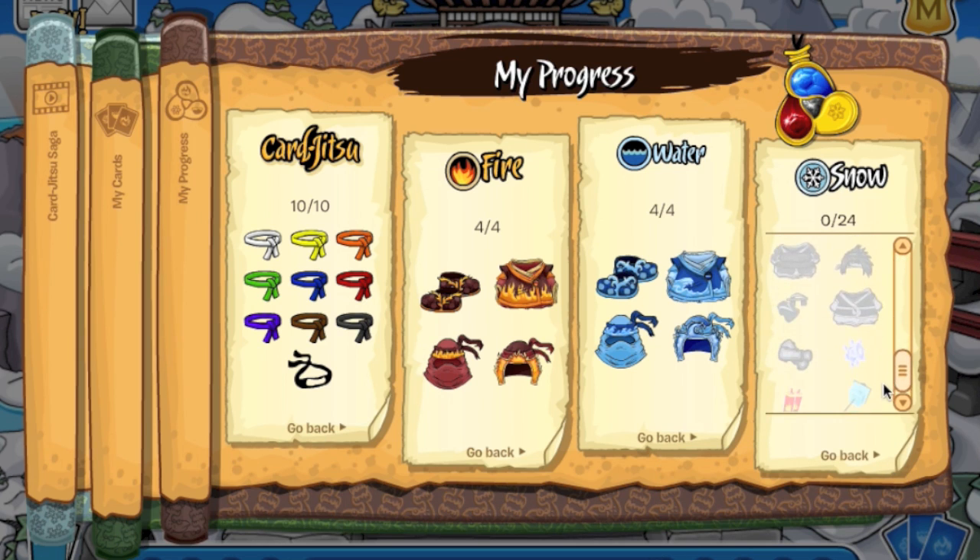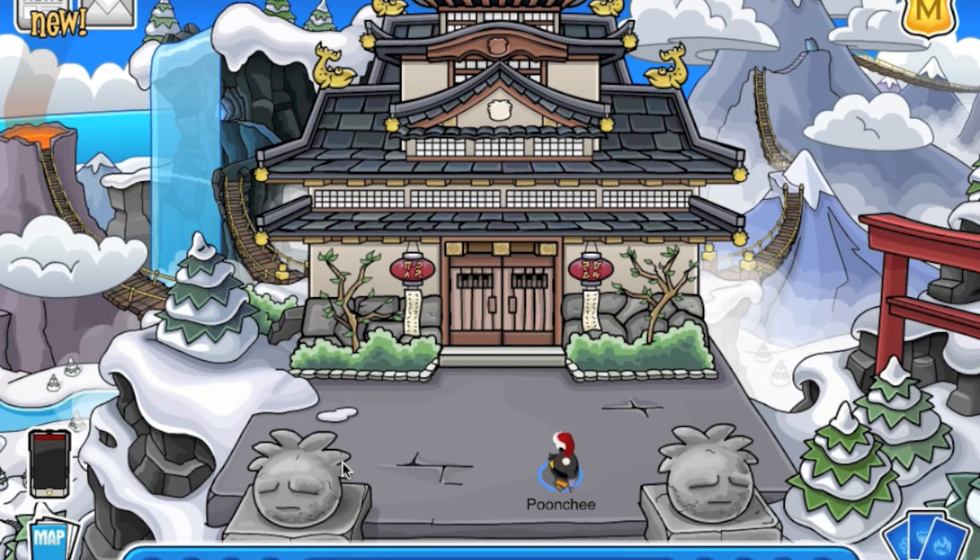You can earn a lot of things here - you can earn video clips. When you earn progress, you get to watch a video clip featuring Sensei. And you get the outfit, plus these awesome hammers and outfits and stuff. Really cool. I am really excited for this - Club Penguin has probably put a lot of effort into this party.